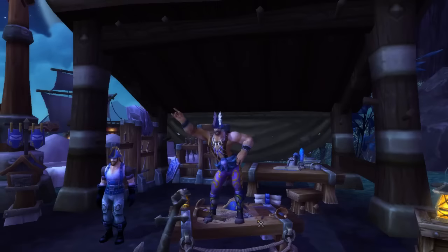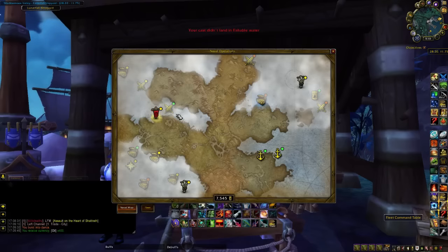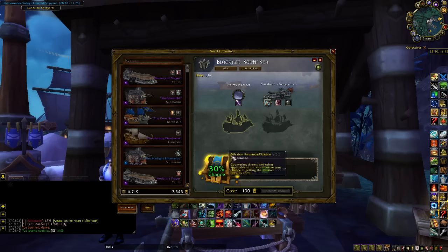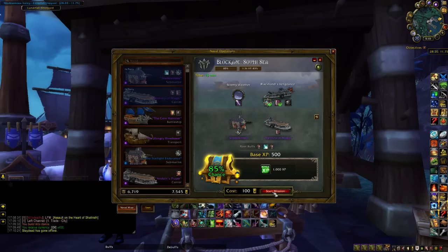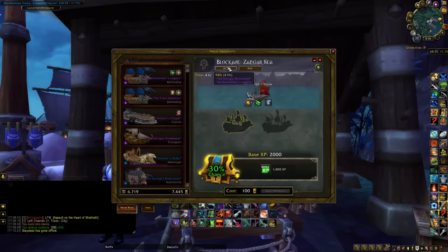Master Plan even works with the boat docks. It'll show you the color coding for how easy a boat mission is and will help you select the highest percentage chance for success — like a 94% chance shown in yellow.